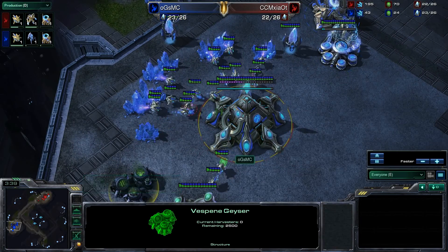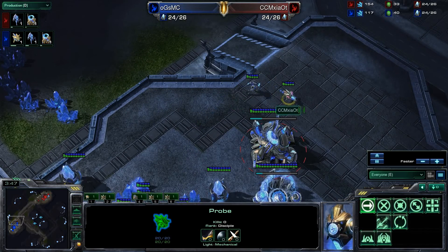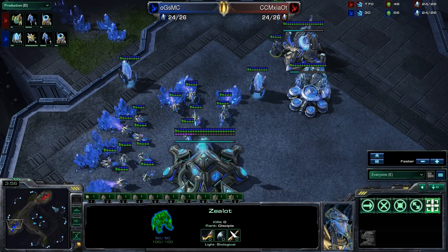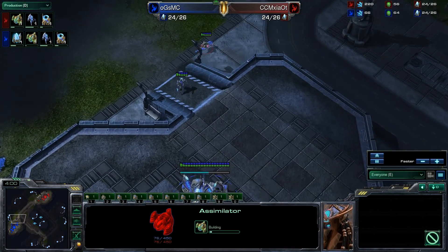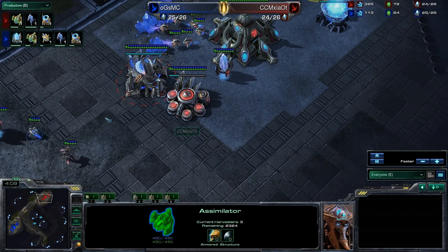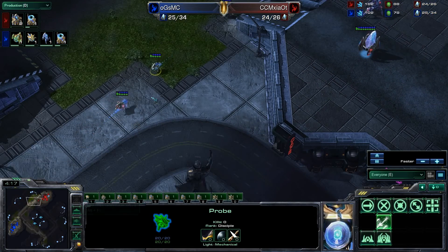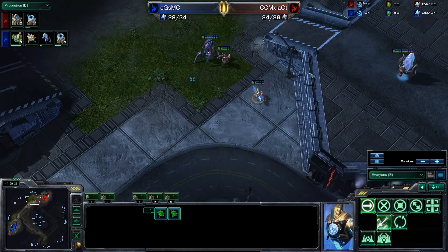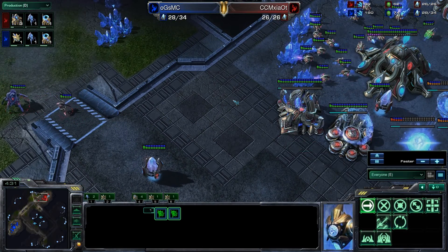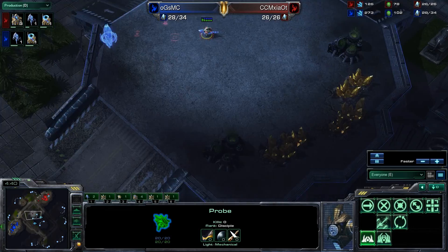With a typical 4-gate you actually don't need 2 gases — you only need 1, because you'll be building mostly stalkers as your attacking units with no sentries, and also producing a lot of zealots. So you don't need a 2nd gas for an effective 4-gate. If you steal your opponent's gas, sure, you force them into a 4-gate, but they might have already been going that build anyway and you just waste 75 minerals. Both players are grabbing the 2nd gas though, meaning there won't be a super aggressive 4-gate. One player even stole 5 minerals from his opponent's probe — a fun little trick.